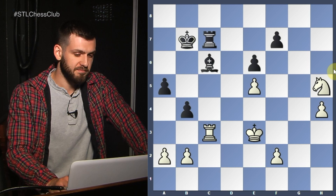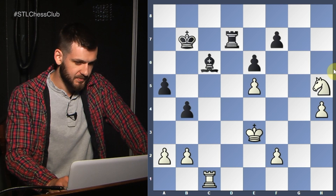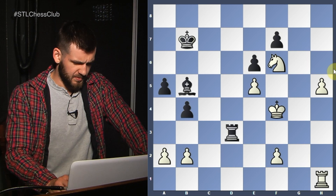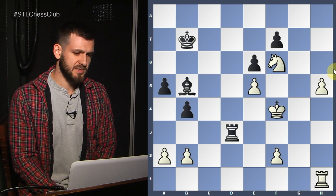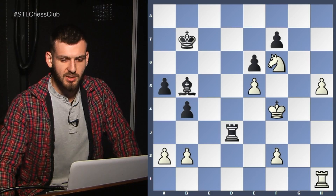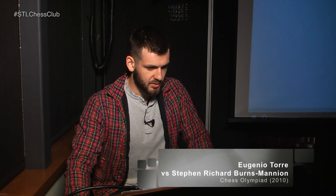Knight takes h5. b4. Rook c1. Rook d7. Knight f6. h5 — the pawn marches all the way to h7. Then Rook g1, Rook g8, and the game is over. He played a few more moves and resigned. Pretty easy — a very controlled conversion. He didn't allow his opponent any sort of counterplay. Let's do another one with when the Knight is better than the Bishop.